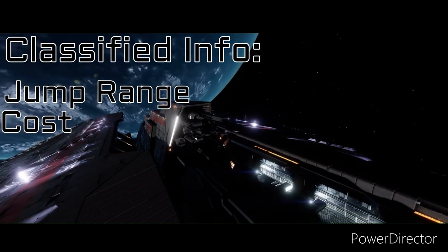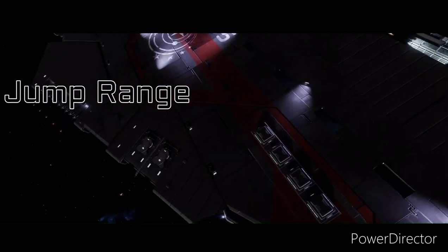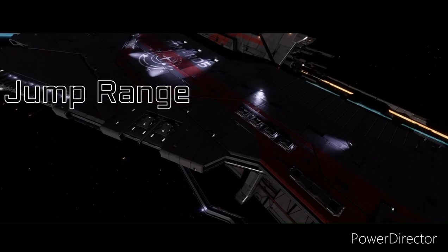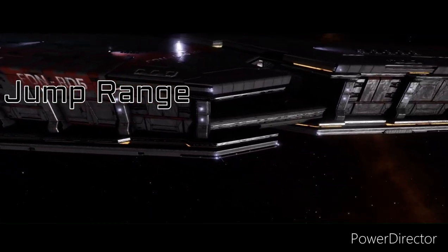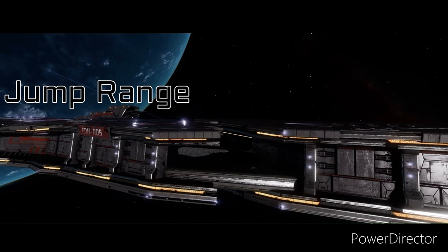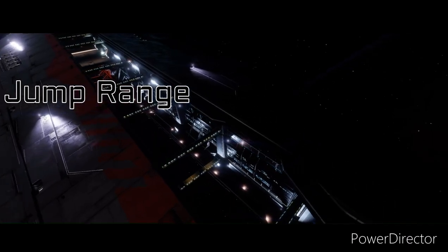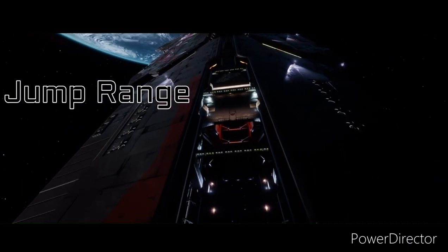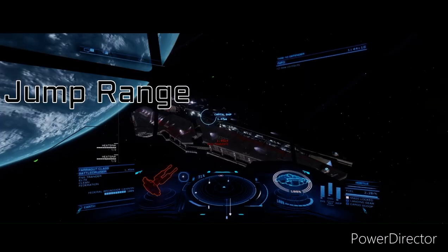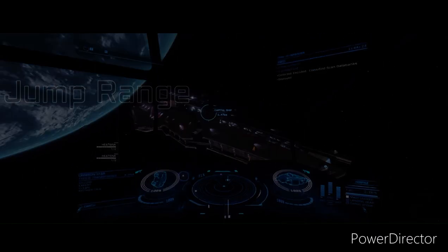There are also classified statistics, such as jump range and cost. Assuming the Farragut Class and Drake Class have the same frameshift drives: the Drake Class is a lot larger than the Farragut and has a maximum jump range of 500 light years. You might think the smaller Farragut would have a greater jump range — but that's wrong. The Farragut has much heavier armor and many more combat facilities inside, so its overall mass is likely much greater than the Drake Class. If they used the same frameshift drive, the Farragut's massive mass would likely result in an equal or lesser jump range than the Drake Class carrier — so maybe around 200 light years.